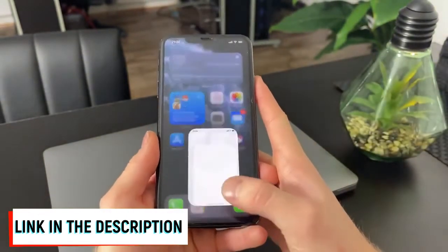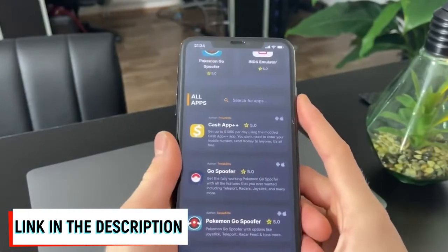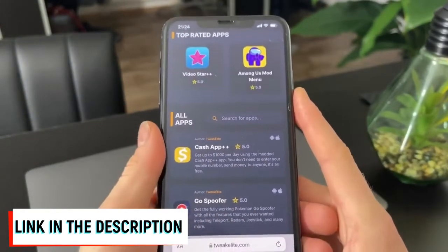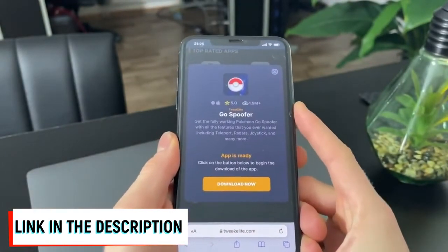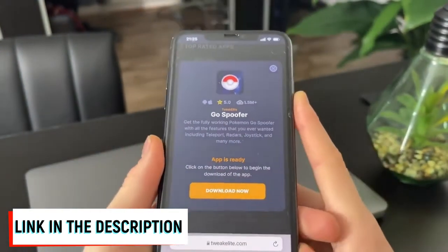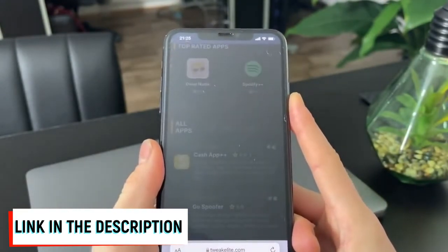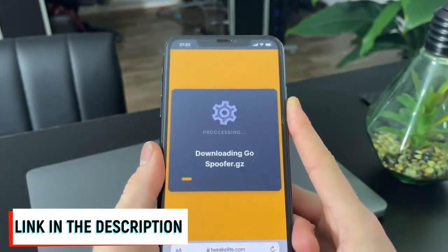Go to your browser. There is the Go Spoofer — this is also a working spoofer but a slightly older version. I found it on Reddit. Simply click on it. When you click on it, you can see that a million and a half people downloaded it and they rated it five stars, which means it does work.